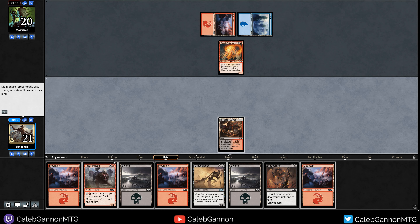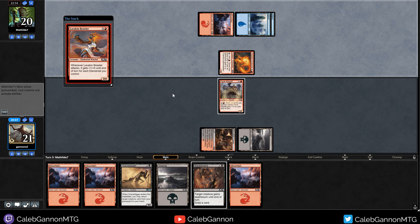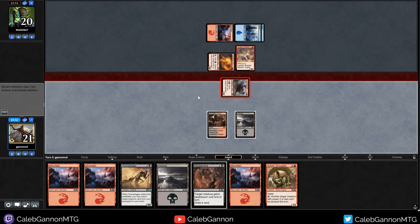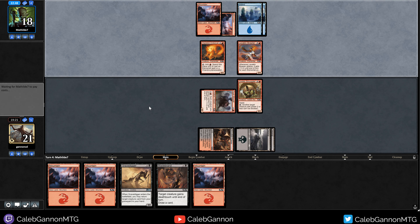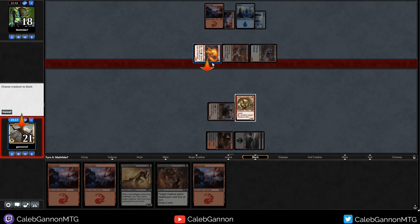I wonder how many Chandras our opponent has. Please not Chandra - it's Chandra, but that I can deal with. So I can swing with Pack Mastiff and go for a Bladebrand if they block, but I feel like I'm the aggressor here. This actually works pretty well because then I have a target for Gravedigger next turn. So we're going to attack. The post-combat Goblin Smuggler - really suspicious here. That's a lot of damage - nine total. Suppose I have to block now.